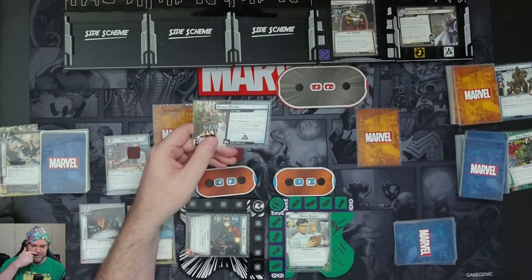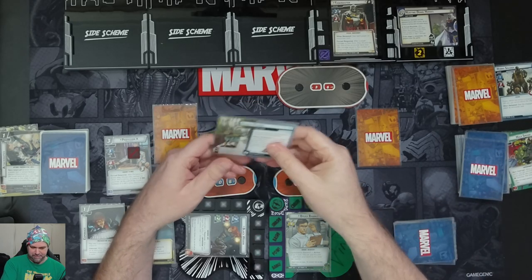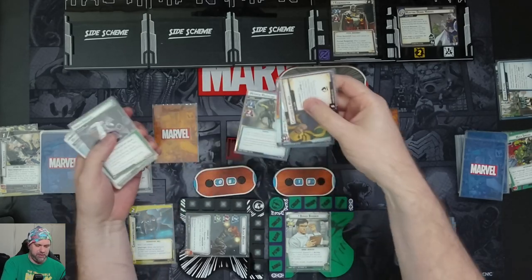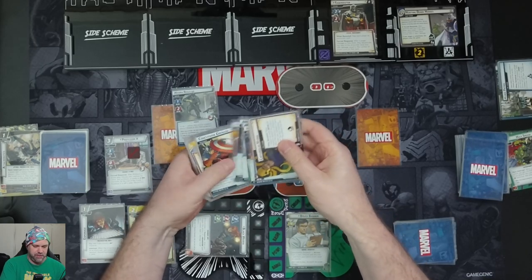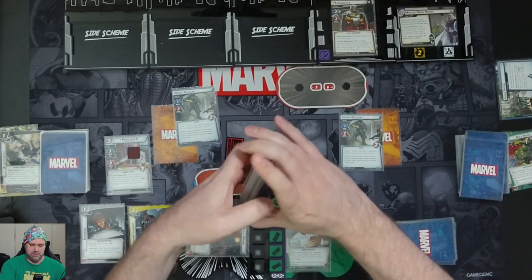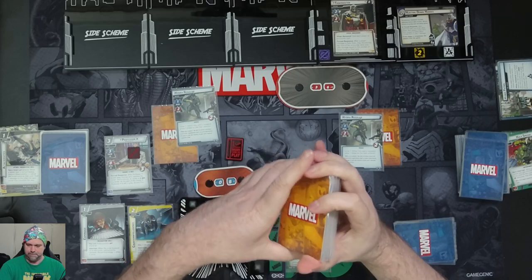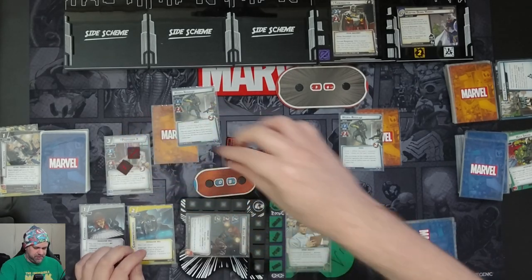When the Hydra Patrol is defeated, each player searches the encounter deck and discard pile for a Hydra minion and puts them into play engaged with them. We find a couple of Hydra Regulars. They have Insight one — when revealed place one threat on the main scheme — but because they're put into play, not revealed, we don't need to worry about that effect. Professor X should have one consequential damage on him.